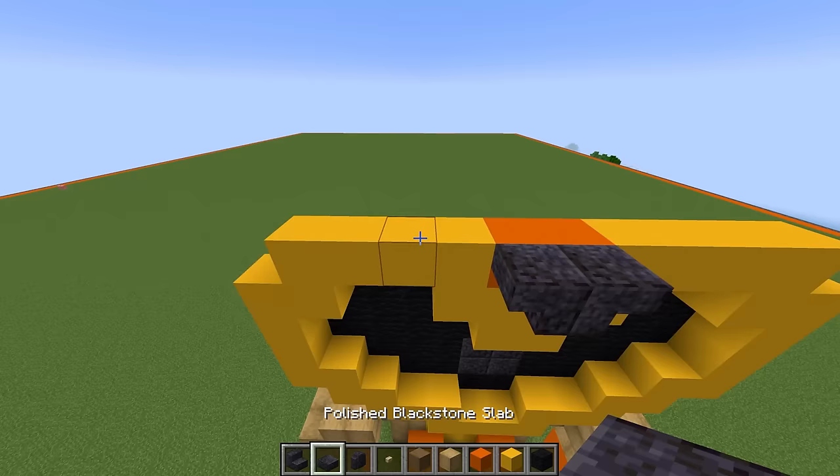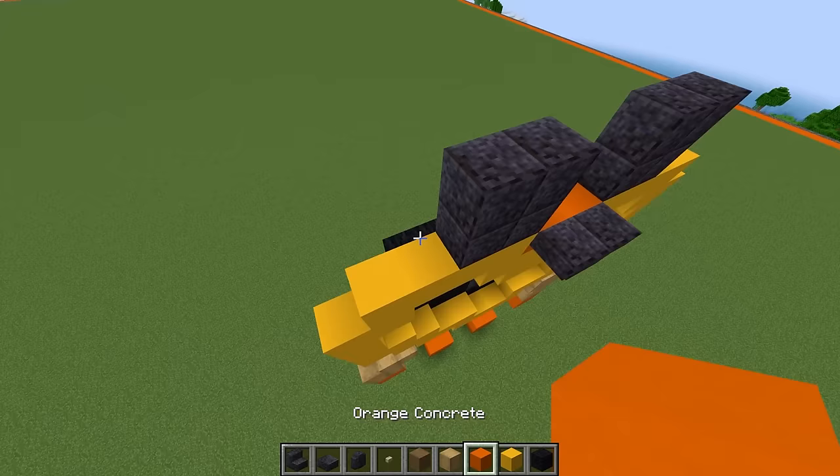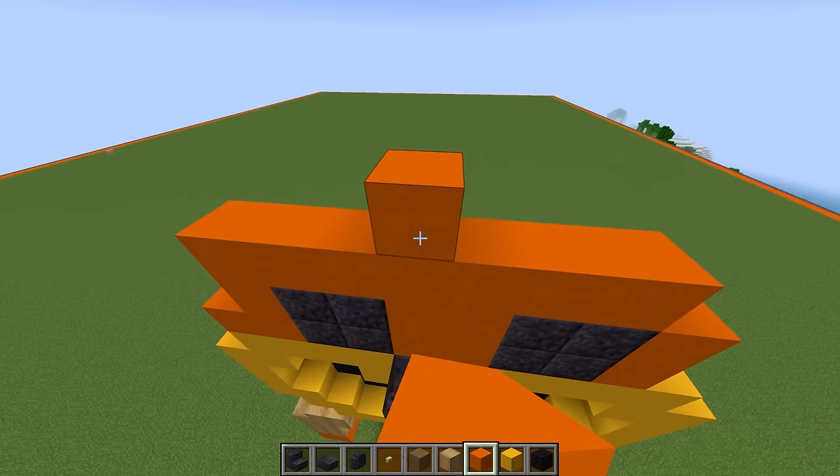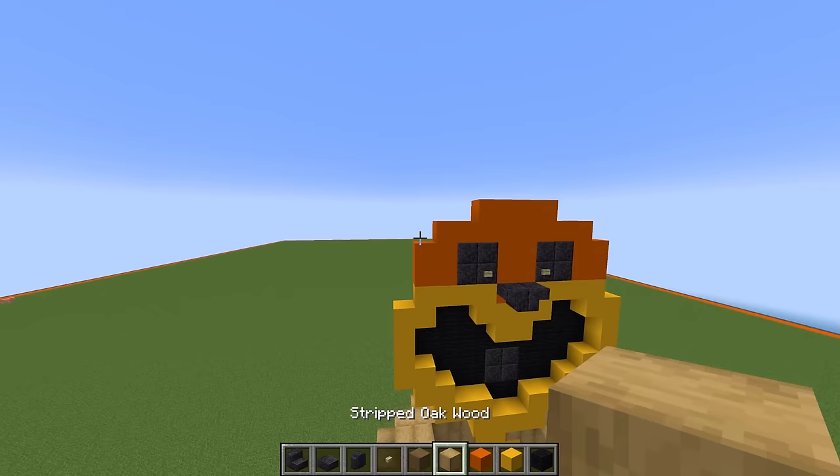Now we just need to build Dog Day's eyes. Dog Day's eyes are very, very big. They have the same material that his speaker is made out of, because he can also see as well as speak. It's pretty cool. Playtime Co. did a great job designing these toys. If only some of them weren't so evil, it would be really, really fun. Now we can add the eyes to Dog Day, and finally we just have to add his ears.